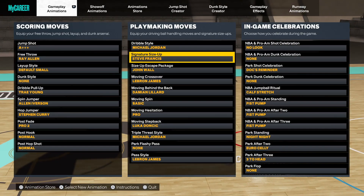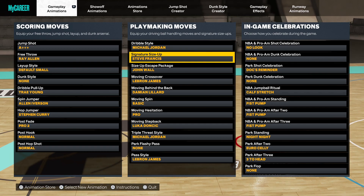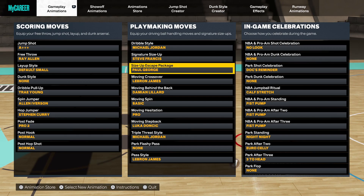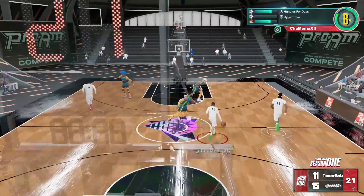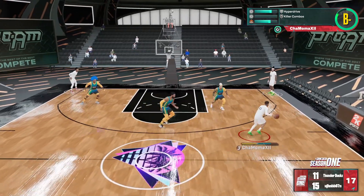A lot of people mess with the Steve Francis and John Wall combination. There's another combination that lets you spam — the Steve Francis and Paul George. With Steve Francis Paul George, you can spam the Steve Francis crossover and the Paul George cross, giving you a fast spam to get past defenders. They'll be super confused. The highest ball control you really need for all these dribble moves is a 92, and about an 85 for everything else.